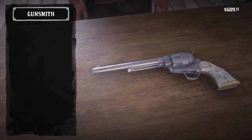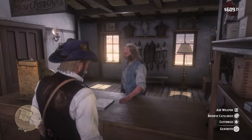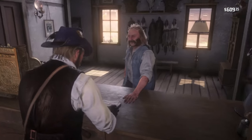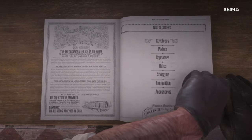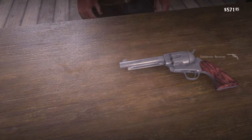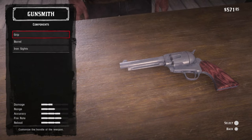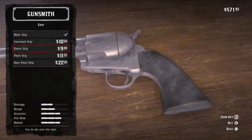Here is Arthur's cattleman with the hero grip. Note there is no reference to that worn cattleman. And now we purchase the exact same gun.